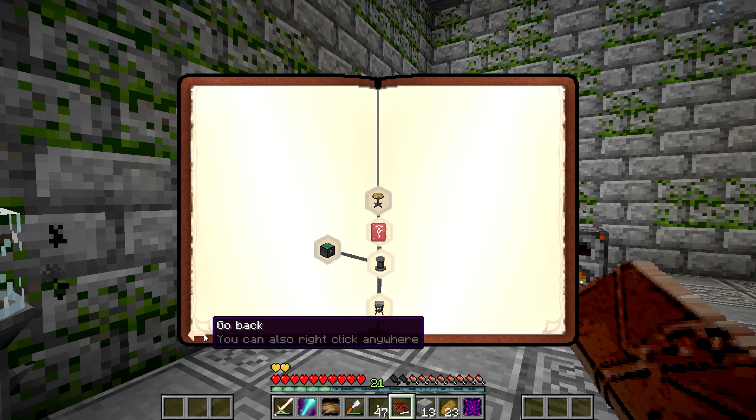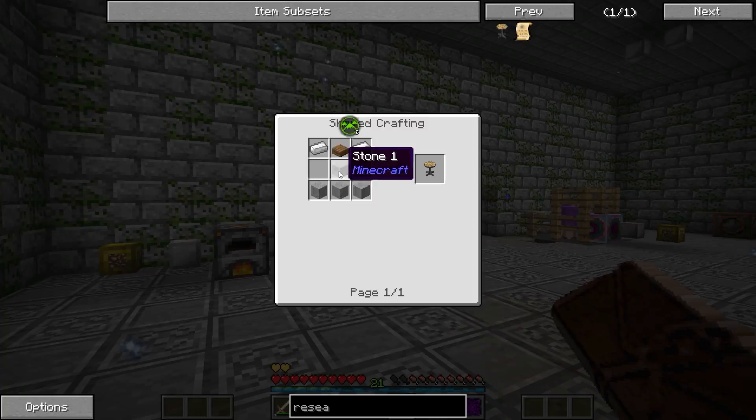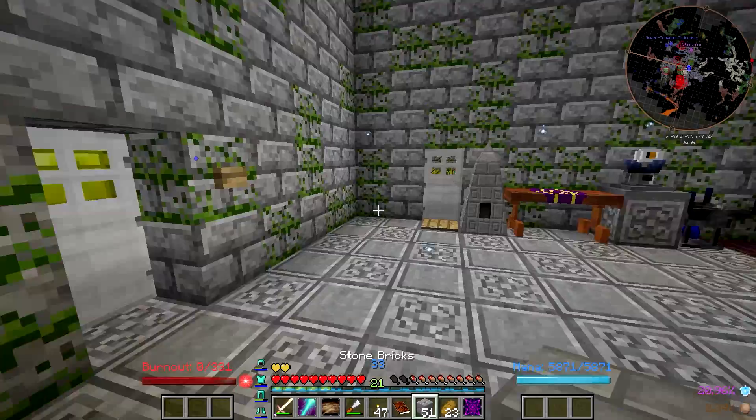There we go, we've got that, and that's going to give me three bookshelves. Then the next thing I need to do is make a research station. Let's take a look at that — that is Smooth Stone, a Slab, and two Ingots. So that's all pretty easy to make.